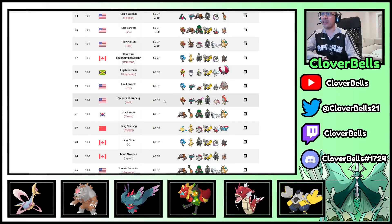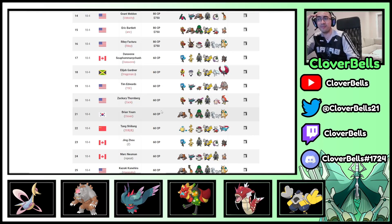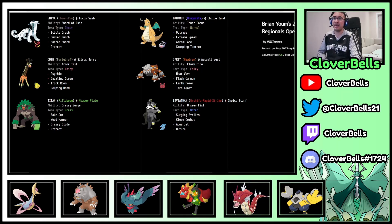Another thing I want to look at is this new team archetype with Dragonite, Chien-Pao, and Furret. Looking at Brian Newham's version — Dragonite, Chien-Pao, Urshifu, Rillaboom, that's pretty standard, and then you have Furret. You deny opposing priority moves against your own priority. All in all it's a Fire-Water-Grass core with the Dragon type, a Fairy type, and a Steel type.